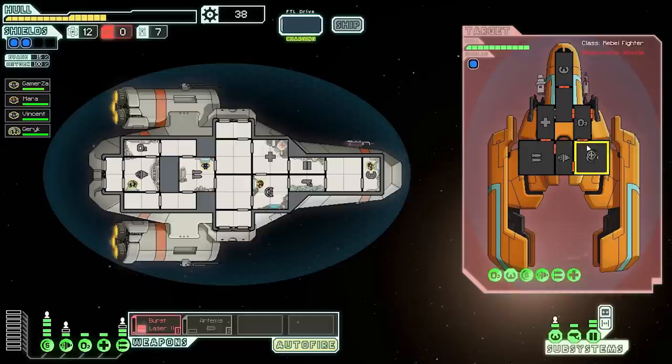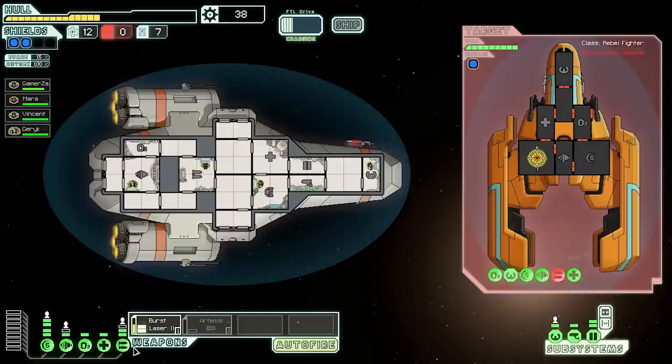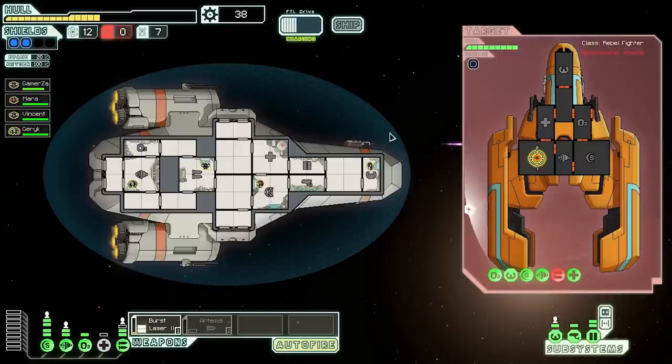I've only got burst lasers but we have two shields. They've got missiles though — let's hope they don't hit us. We're at 50% hull, not doing too well. I can depower something and power up engines to increase our evade chance by 5%. We did take out their weapons though, which is good. As long as we keep targeting their weapons, we should be able to survive. With Garrick in the engine room, our evade is doing pretty well.